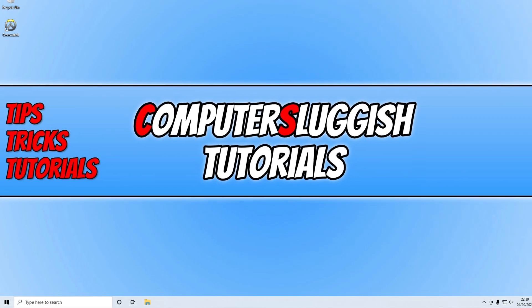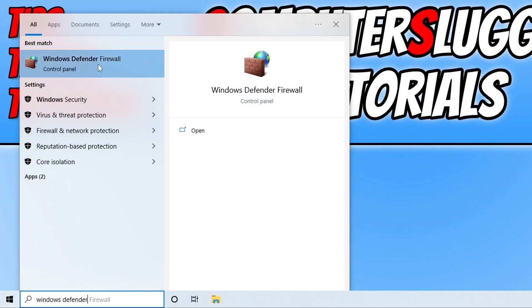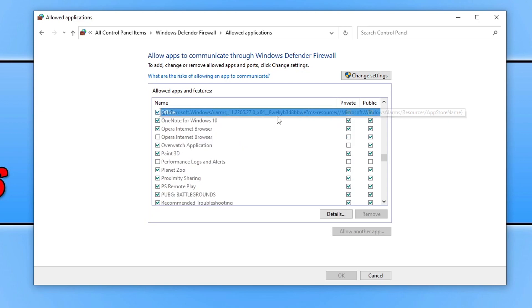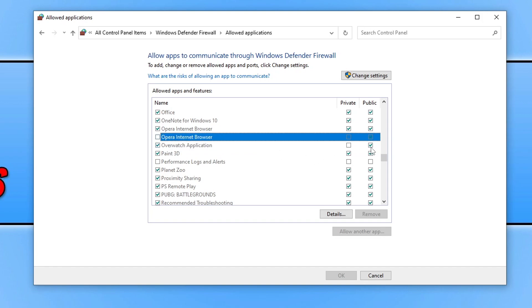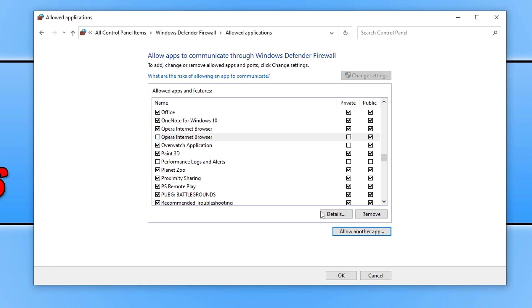If you're using Windows Defender, open up the start menu and type in Windows Defender, then select Windows Defender Firewall. Click on Allow an app or feature through Windows Defender Firewall. Click within the list and press O on your keyboard. You will then see the Overwatch application. If it's missing or missing a tick under Public, click on Change Settings and tick the box. If the game is missing entirely, click Allow Another App, browse for the game's .exe at the location where you installed Overwatch 2, press Add, tick the box, and press OK.